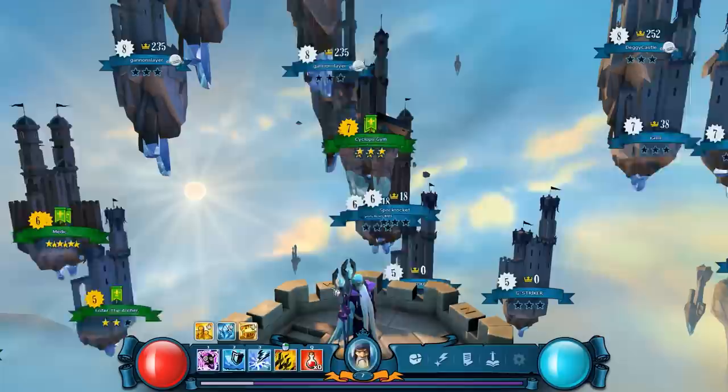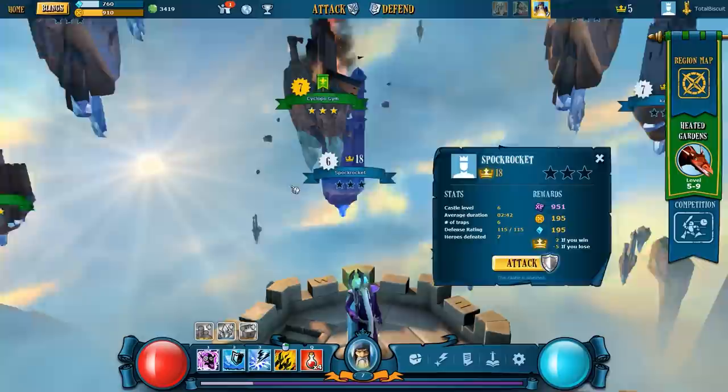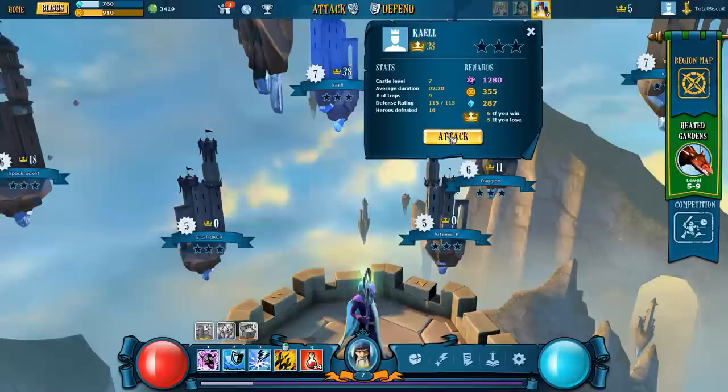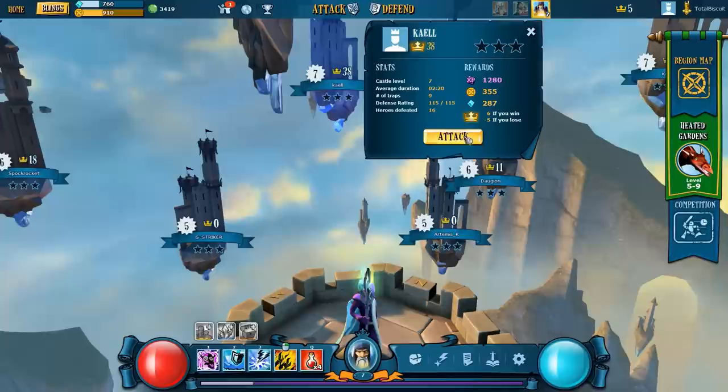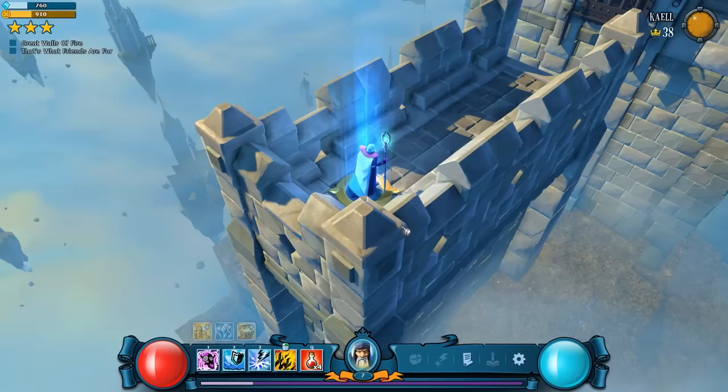I've got plenty of life force, plenty of experience, and some nice boosts from the timed boosters I'm running. That's what the game is. However, you can also attack castles that are not NPC-created, and that's where things start to get very interesting. That castle has defeated no less than 16 heroes — nine traps, castle level seven. We'll give it a shot. If he's got lots of big creatures, at least I can use the nightmare cage to keep them out of the way for a while.